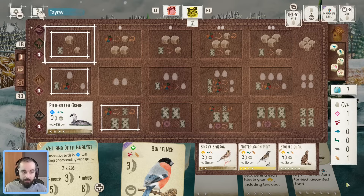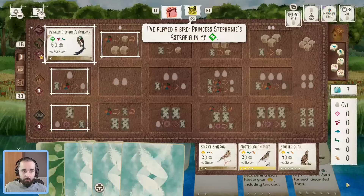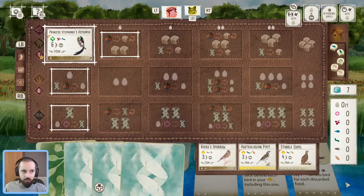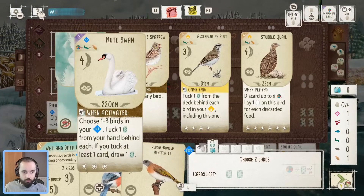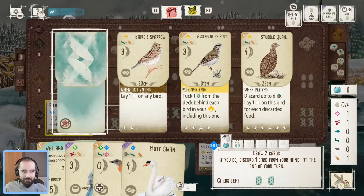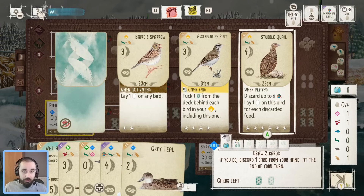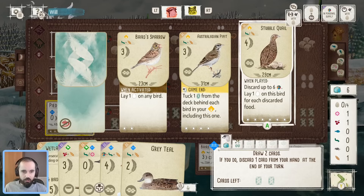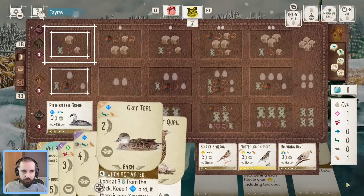On our first turn, let's see what Teire's kept — four birds, a worm, and a nectar. Very aggressive! He must have some interesting stuff, or maybe just a handful of Oceania birds he couldn't resist keeping. We proceed as planned: get the Grebe down and save the nectar for now, having that flexibility later. Regarding nectar, you don't want to leave it in your supply all through the round because it gets discarded at the end.